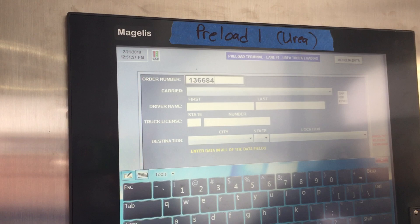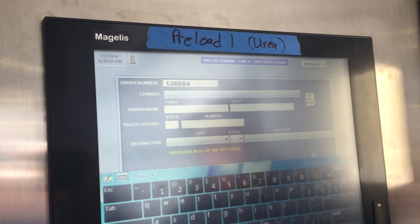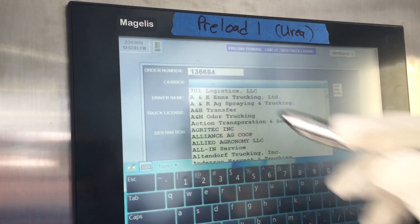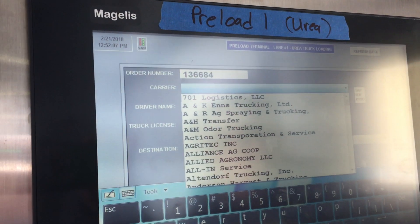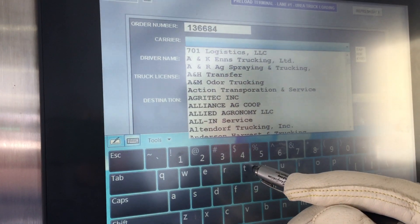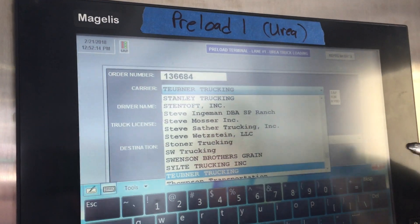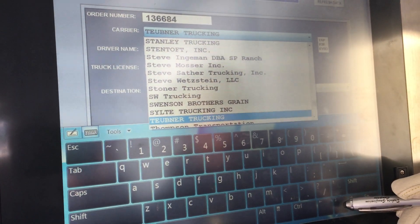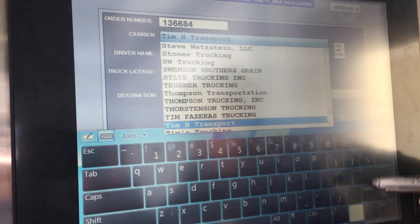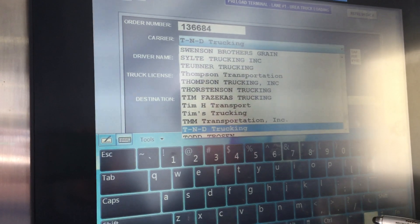After your order number is entered, the other fields you need to populate appear on screen. The first is the carrier box — tap that selection area and you'll see an alphabetical listing of all carriers in our system. Use the keyboard to type the first few letters of your carrier name, then use the arrow keys or scroll bar to move down and find your carrier. When you find it, tap on it and it will populate the box above.